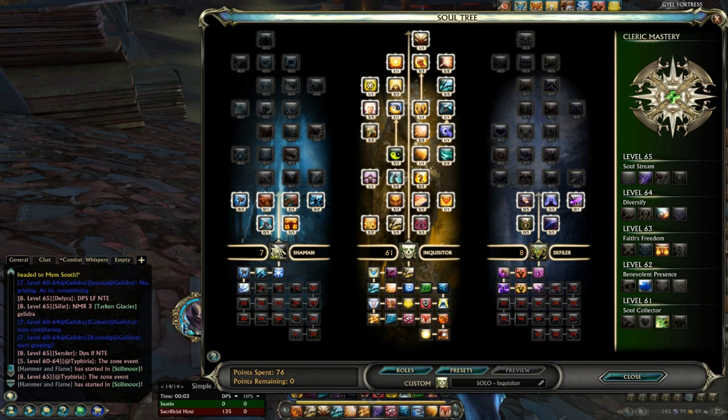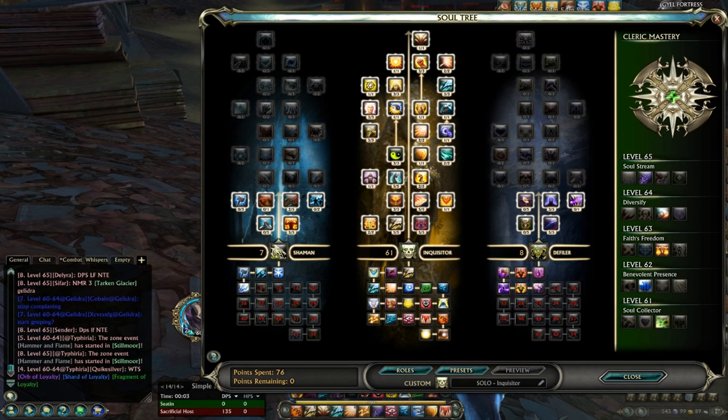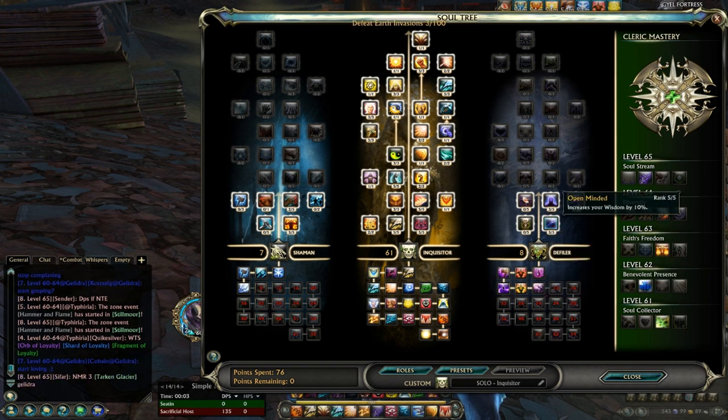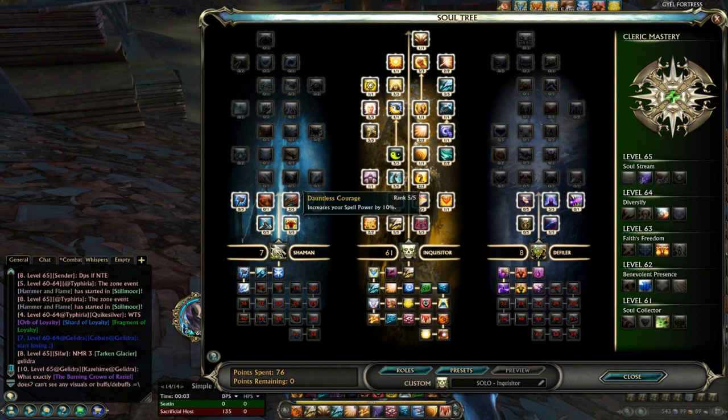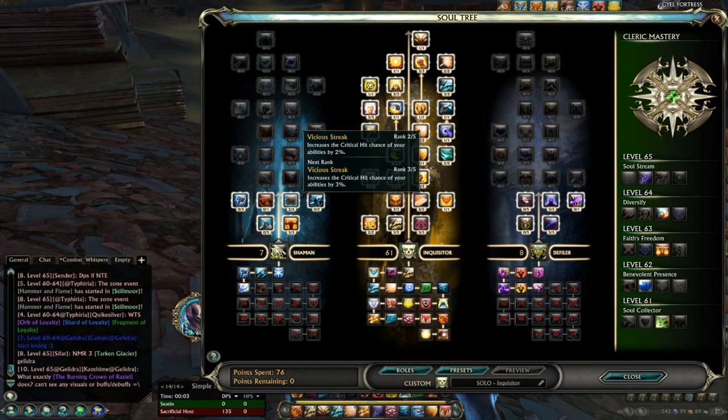The spec is 61 Inquisitor, 8 Defiler, and 7 Shaman. It's 8 Defiler for Loathsome Restoration mainly, and also the damage output from Open-Minded and Obsessive, and 7 Shaman for Dauntless Courage and also Vicious Streak.